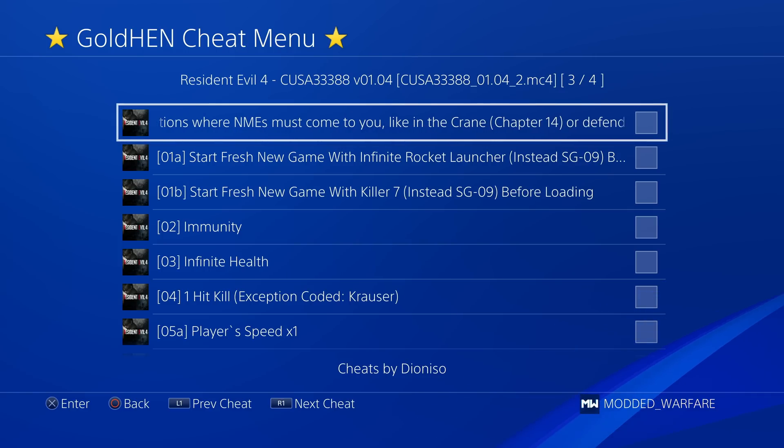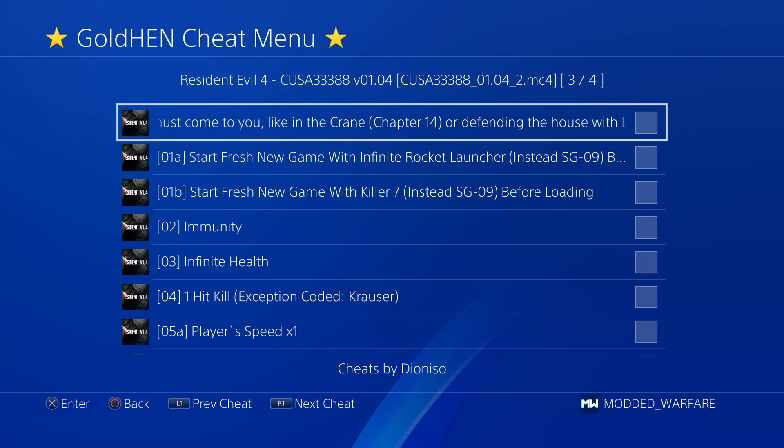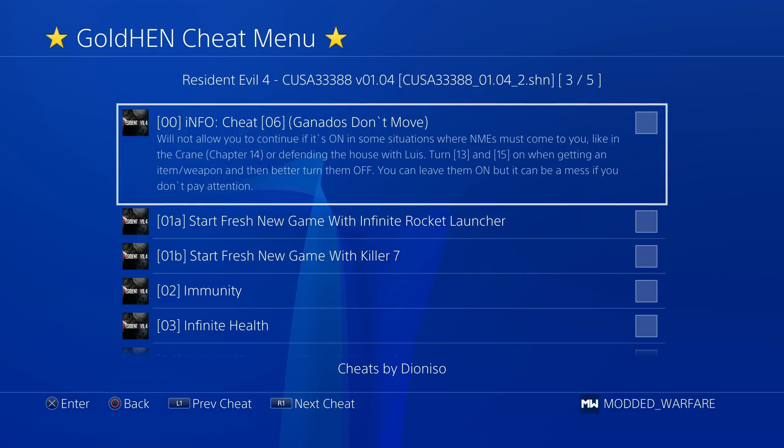So now in this new beta, all of that extra information can be added to the description tag of the cheat instead. When I did this to this particular cheat, you can see on the new beta build it now shows up much cleaner — we have the title, and then all that extra explanation has been added into the description underneath. It's just a lot cleaner, a much cleaner look. Hopefully cheat developers can move a lot of this extra stuff into the description to make it look neater in the GoldHen cheats menu.